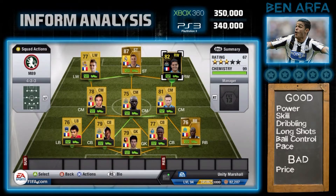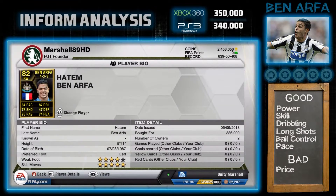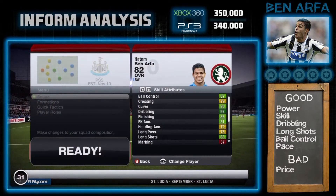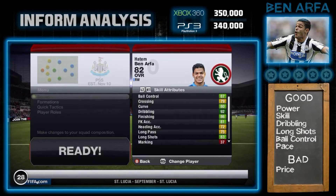In-form Hatem Ben Arfa - what a player to end on. Newcastle fan myself and this guy is just amazing. 350,000 on Xbox 360 and 340,000 on PlayStation 3, so quite an escalated fee if you want to buy him. He's got a four-star weak foot and five-star skill moves. His card stats: 84 pace, which is pretty standard for any winger, 78 passing and shooting, and 87 dribbling - up there with the best on the game. His close control is top-notch, and you can see his in-game stats: 87 ball control and 92 dribbling.